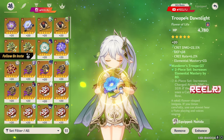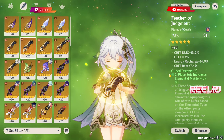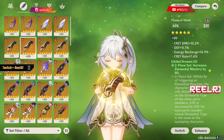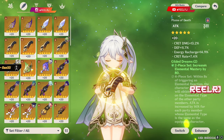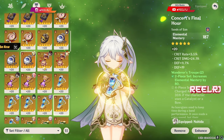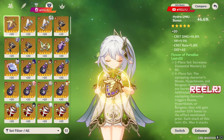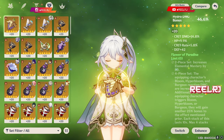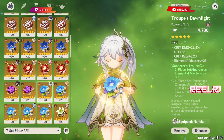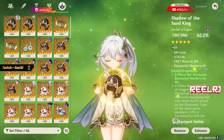For artifact sets: number one is Gilded Dreams — one of the best artifacts in the game for sub DPS, support, or any reaction-based character. Number two is Deepwood Memories four-piece, also very good on Nahida. Number three is Flower of Paradise Lost — two-piece increases elemental mastery by 80, and increases dendro-related elemental reaction damage significantly. You can also mix two-piece elemental mastery sets with an elemental mastery goblet and circlet.